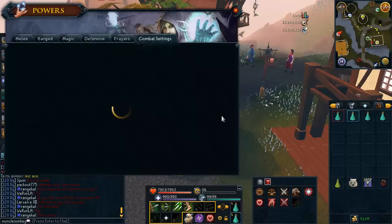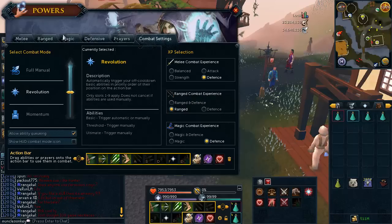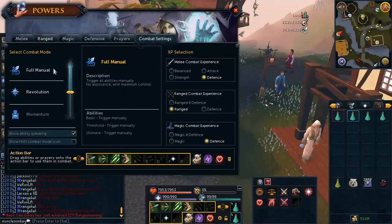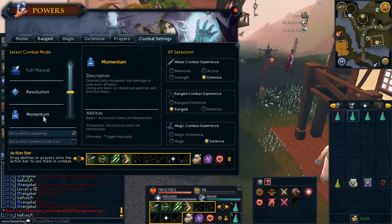If you want to know how to turn Revolution on, you just want to press the F4 button to go into your combat settings, then click on combat settings and you can select full manual, which is basically how combat was, you can select Revolution, which is what I'm testing out here, and you can select momentum.